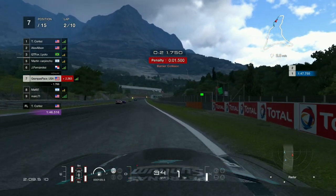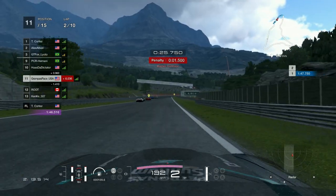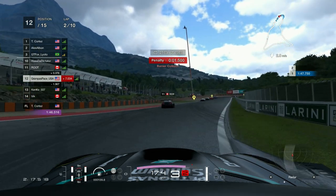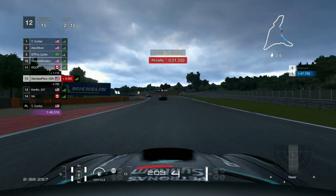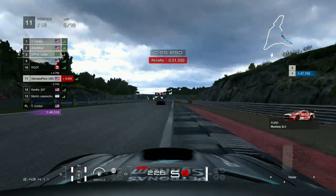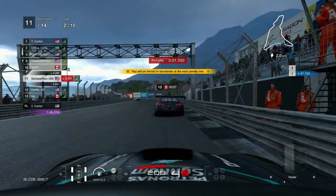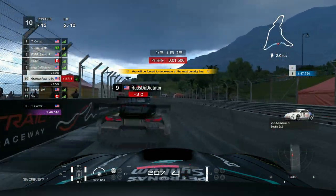You clip the grass just a tiny bit and do an unwanted 360-degree spin. Not only that — I collect a one and a half second penalty from the barrier collision, which drops me all the way from P4 to P12. Carrying on, Martine has gone off and crashed into the barrier. It also seems like Alex Albon left the game.